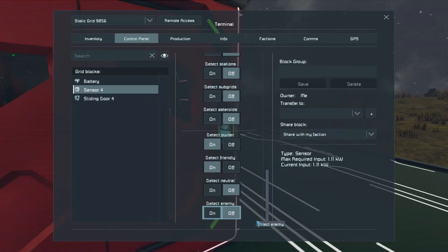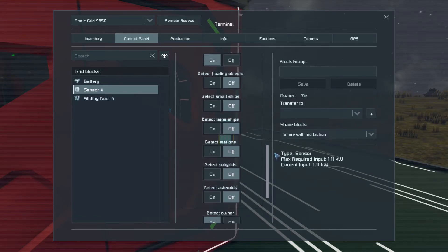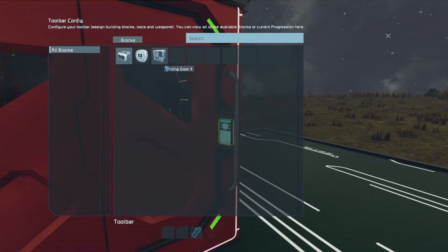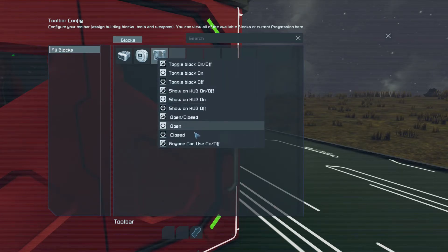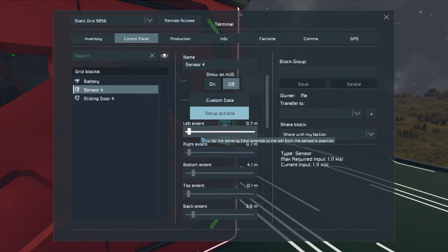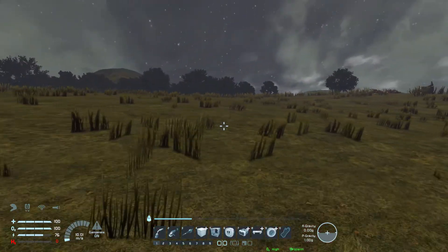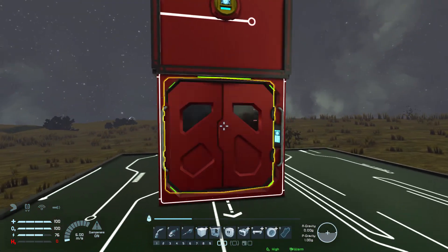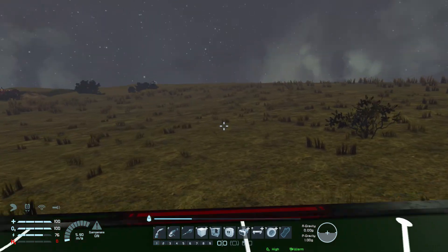Then you go to the setup action: right-click open and right-click close. It's starting to rain so we have an excuse to go inside. Let's see if it's going to open for us — yep! And it's closing on its own.